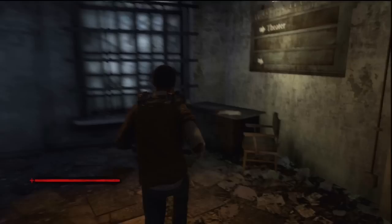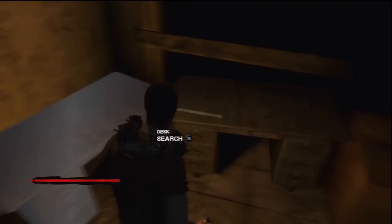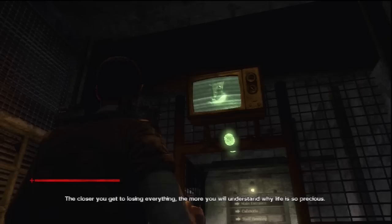So if the victim didn't respond earlier, he will respond further down this hallway. There is a case file by here. The victim responds on your left by here, but only if he didn't respond earlier. Don't forget to search these desks. So when you go by here the TV will turn on. A cutscene plays: 'You can't kidnap me again! Haven't I suffered enough? You failed to learn the reason for your suffering Jeff. Life is worth preserving. But I don't want the pain anymore. The closer you get to losing everything, the more you will understand why life is so precious.'